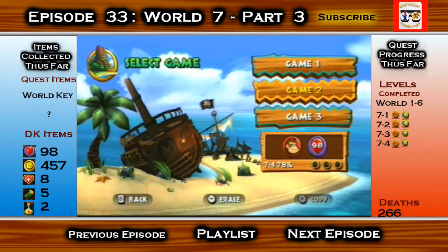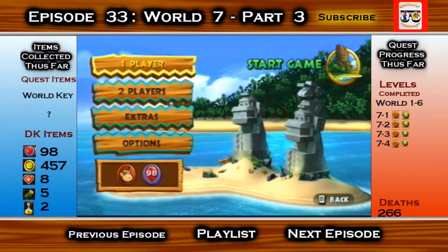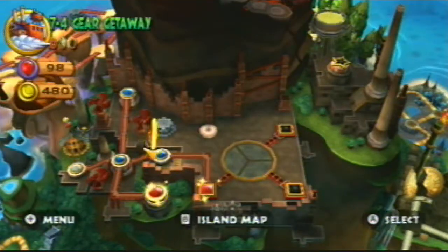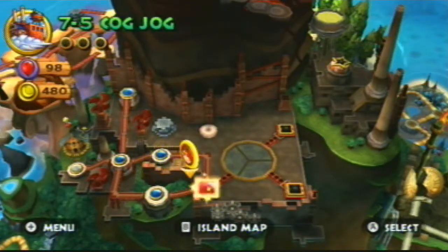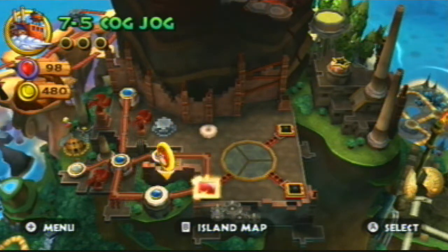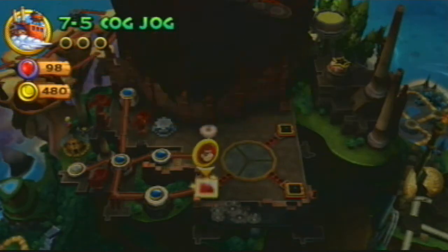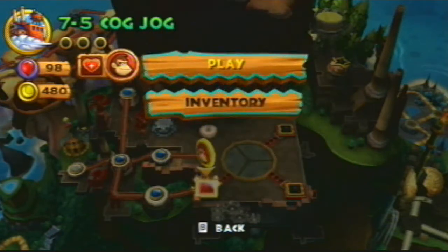78% world 7-4, this is awesome! So I have Returns in Donkey Kong Country Returns and we continue in the factory. We repeat the cutscene - apparently last episode we did Handy Hazards and Gear Getaway, and this one we're going to do one of the three square-shaped levels: Cog Jog. I know there will be treadmills here, you can just tell.